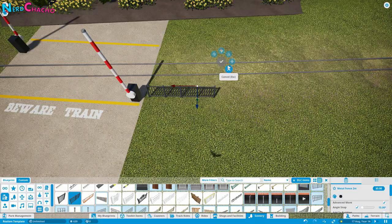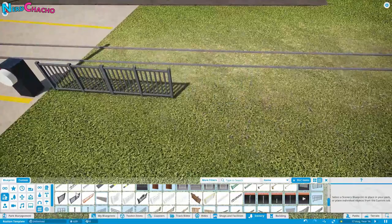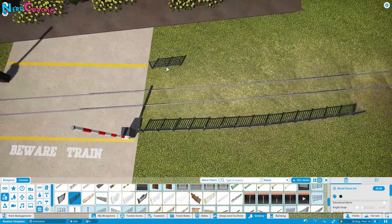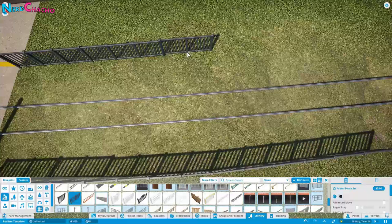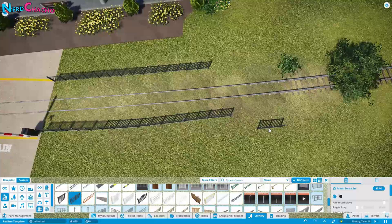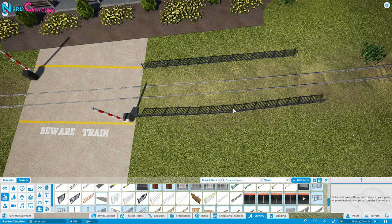Turn snap off and align to surface off, then press and hold shift to maintain height as you place fences. Make sure you've got enough space for the train to pass, and also for people to evacuate the train if needed. You don't want your fence too close to the track — if you need to get people off the train they need space to evacuate safely. You might be going next to water or a sheer cliff face, and that's fine, but just be aware of your exit strategy.